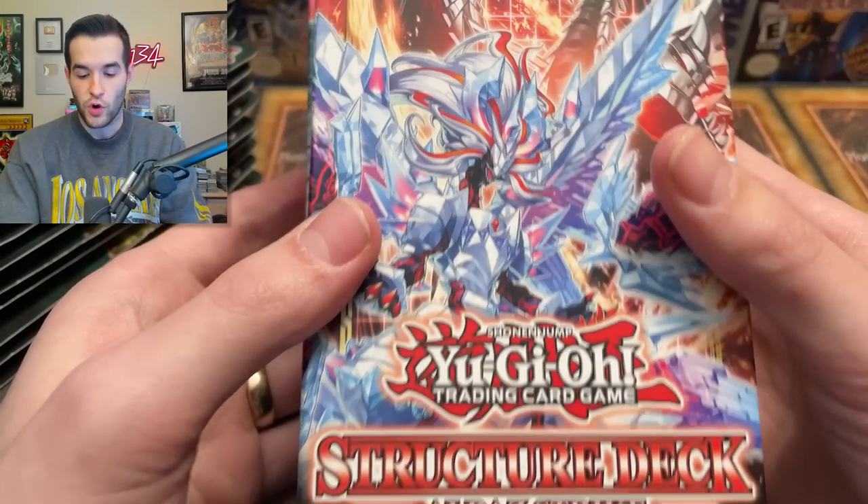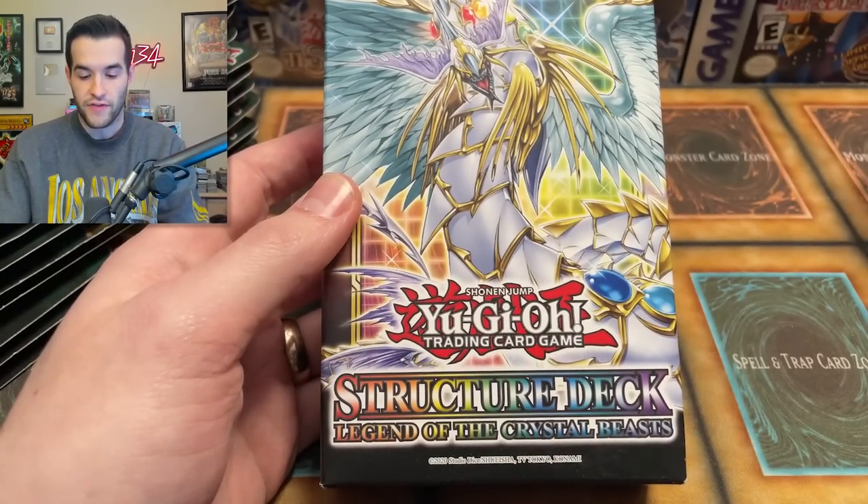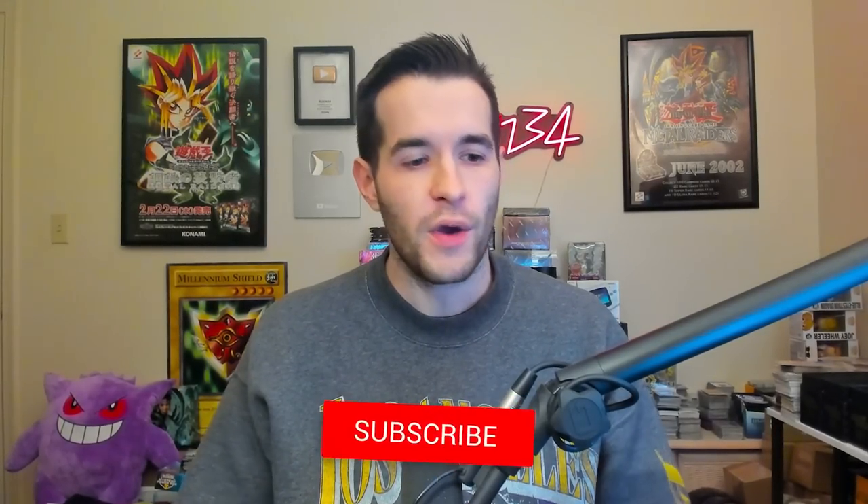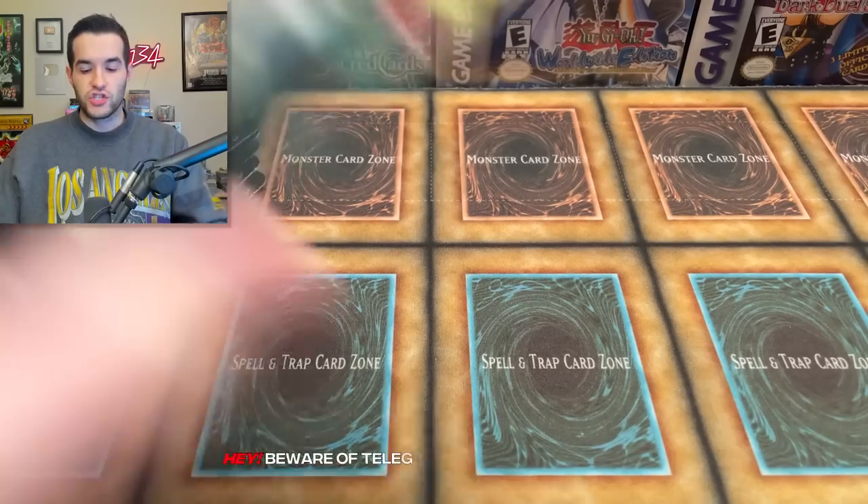Before we hop into the opening, we have a giveaway. I'll be giving away two structure decks: Albas Strike and Legend of the Crystal Beast. All you have to do is like the video, be subscribed, and turn on notifications. Let me know — is it worth it to open something like this? Give me your opinion, and are there other sets you think are worth opening right now, or are they all just not worth it anymore? Okay, let's go ahead and start.